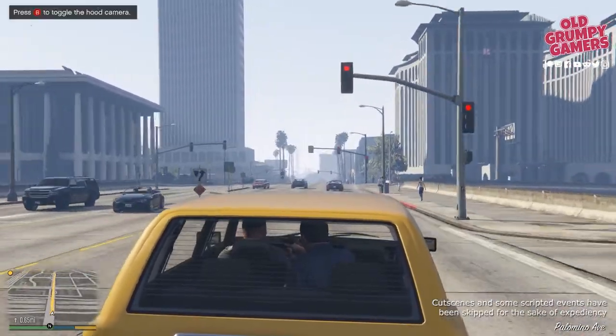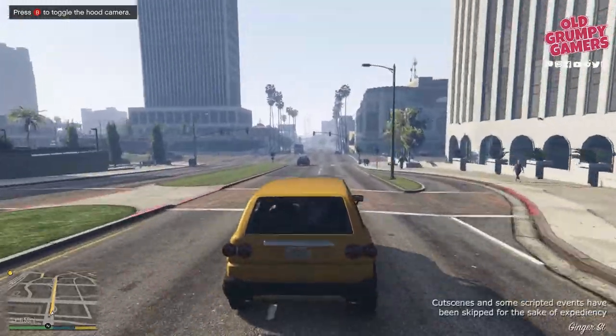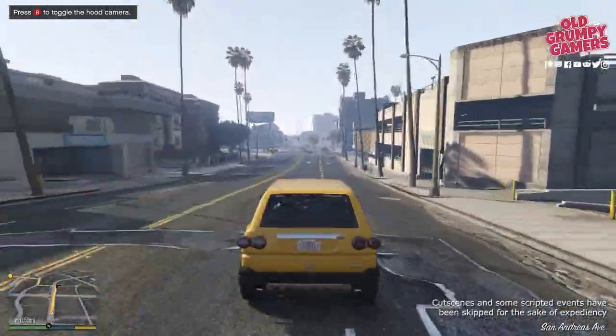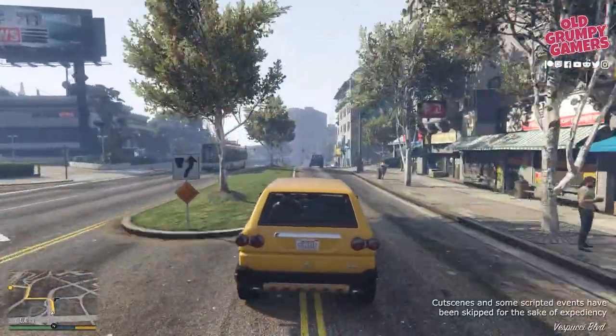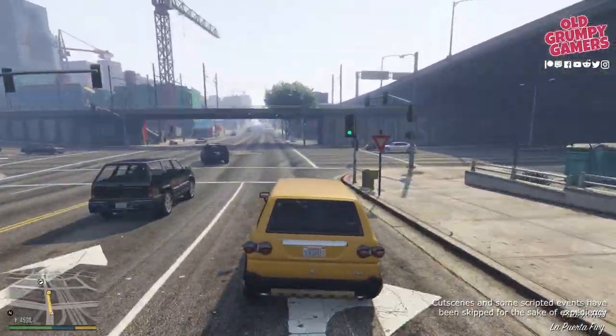Pro tip here: when Michael pops his head up it becomes really hard to control the car, so just take it easy, slow down, don't try and go flat out. As soon as you have relative control again, keep going and follow the GPS back to Simeon's Premium Deluxe Auto.